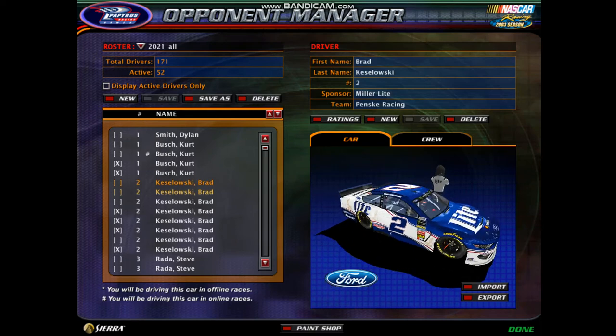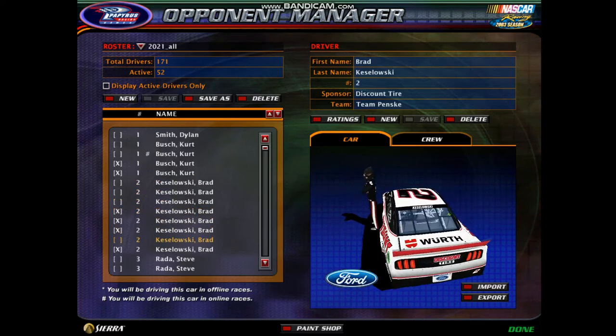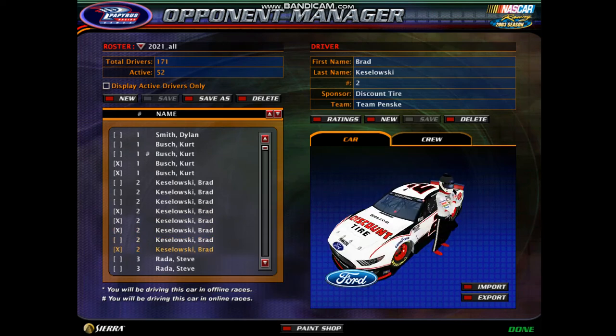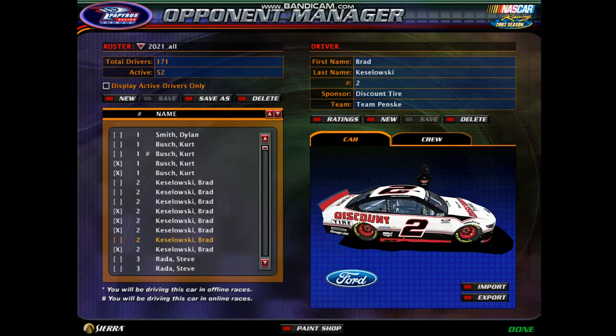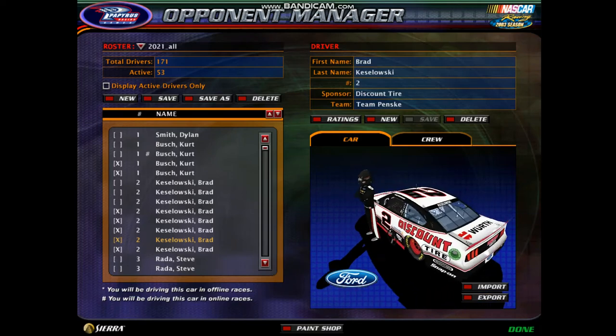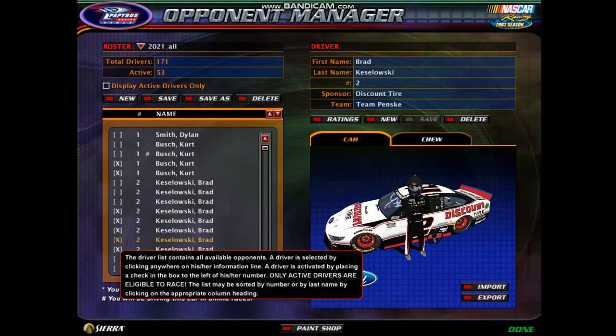For example, we can add another 2021 car, and we're just going to look for one randomly. Here is Kozlowski's 2021 Ford Mustang. We're just going to add another one. What you want to do is over here to the left where this empty space is, you want to click it, and that X means that it's in the roster. That's basically how you do it.